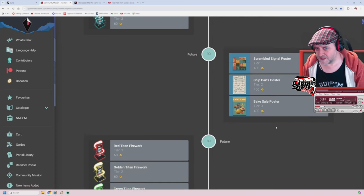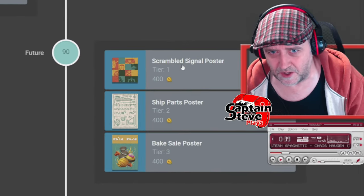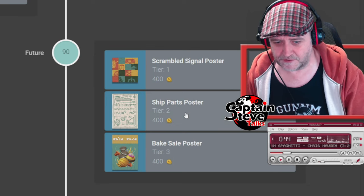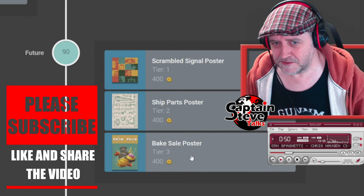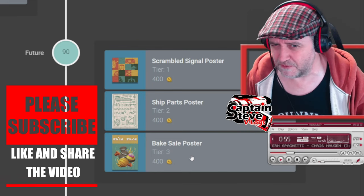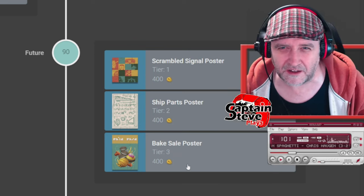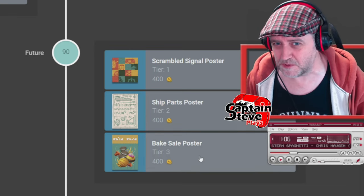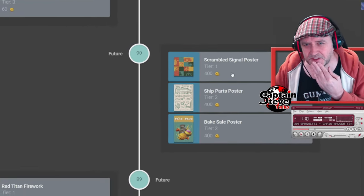Then we've got these posters — look at these. We've got a scrambled signal poster which actually looks quite groovy, a ship parts poster which is pretty darn epic considering we've now just all got ship customization thrown in, and a bake sale poster. Interesting — they haven't touched cooking for a little while. But is there something on the cards around that? Do these posters mean anything? Does it mean we might be getting more ship customization in the next update, as well as baking stuff?